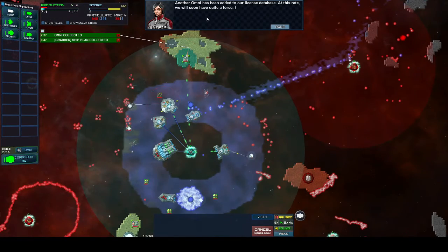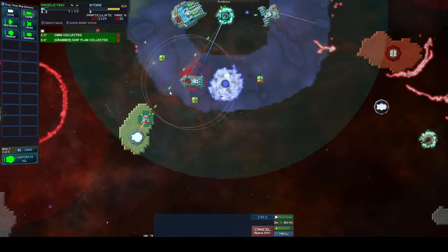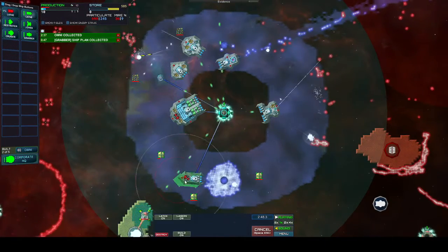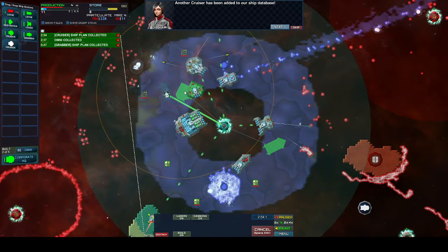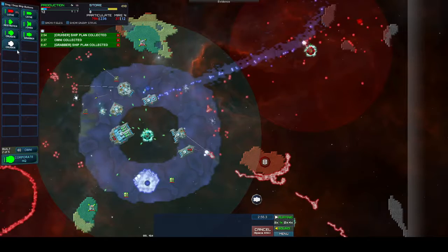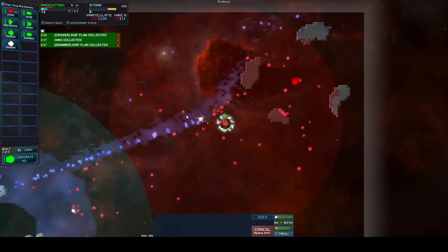Looks like we're defending right now. Another omni has been added to the license database. At this rate, we will soon have quite a force — if only they could be used for purposes other than miring and laving. That would be pretty good. I'm just getting this zip out because it has this little laser cannon at the front — it's sort of like a passive attack buff. Another cruiser has been added to the database. If one of these blue particles hits this, I think it gets destroyed.